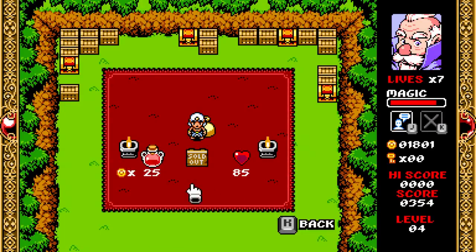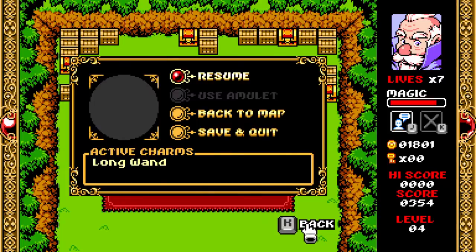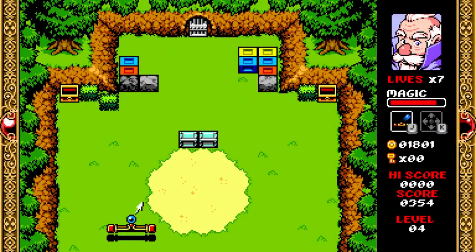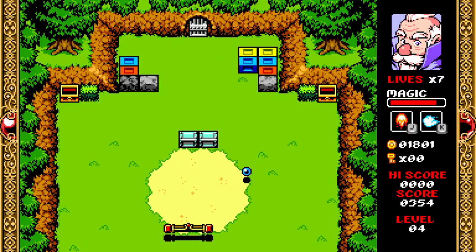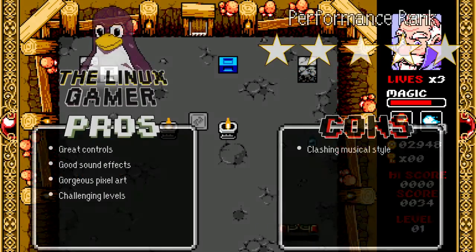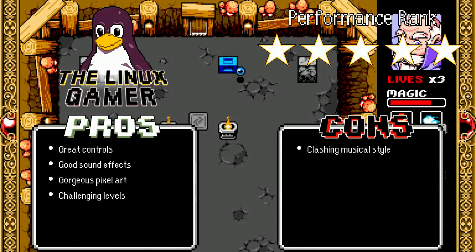My only complaint about the controls of this game is that the on-screen button prompts aren't clickable. You have to press K to go back while you're in a shop. It's a small complaint, but I can't tell you how many times I've tried to leave a shop and accidentally triggered the would-you-like-to-purchase-this-item dialogue. The game runs at full speed on both my GTX 970-powered desktop and my AMD-powered laptop. I would recommend Wizorb to anyone who loves Arkanoid or Breakout clones. It's available for Linux through Steam — links are in the description.